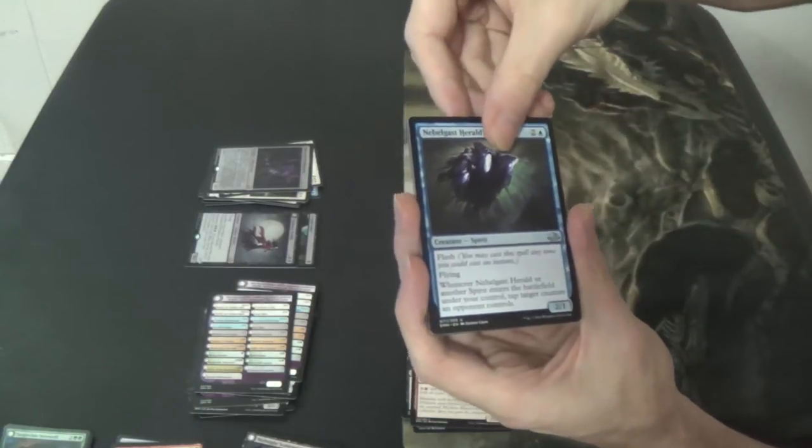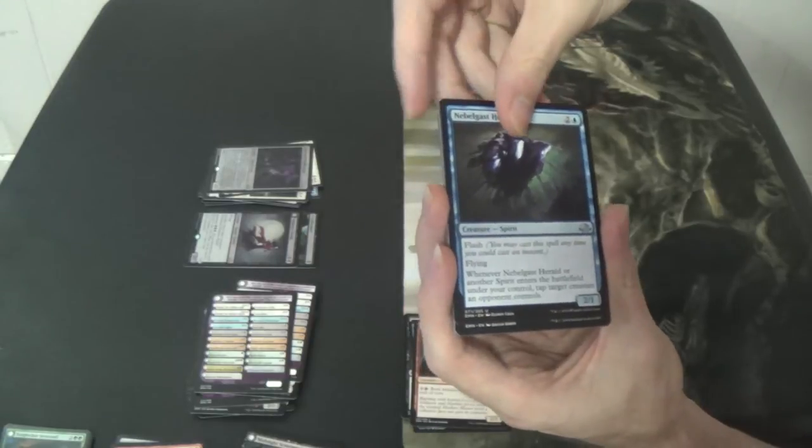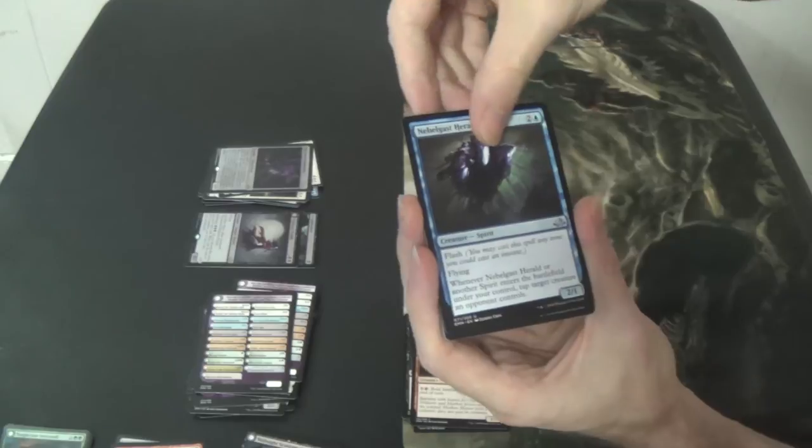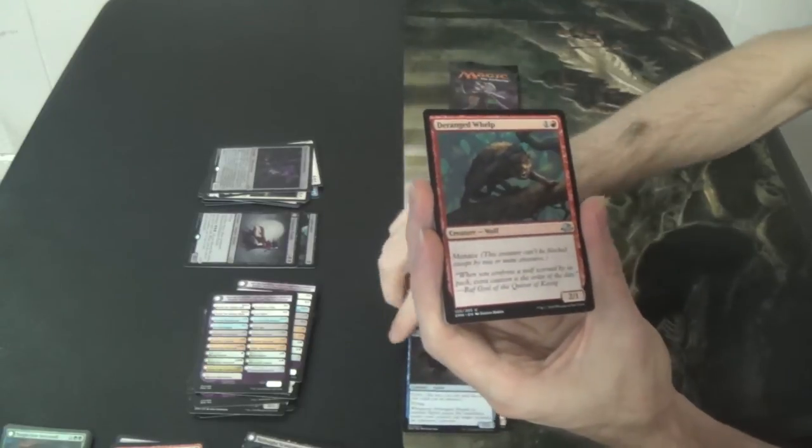Nebelgast Herald for our first uncommon — Flash Flying, yay for it being a spirit. Tap target creature. Deranged Whelp.